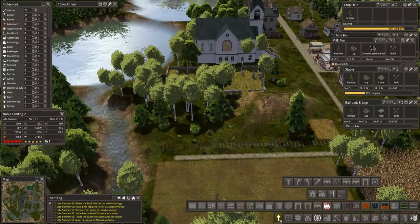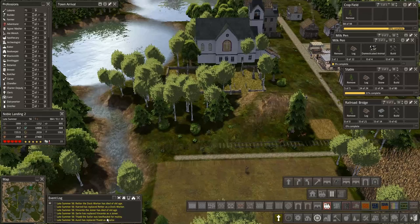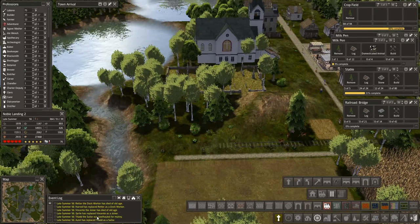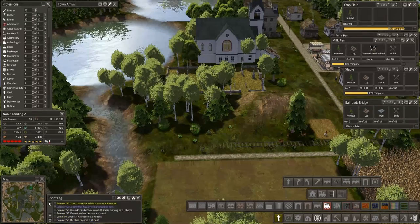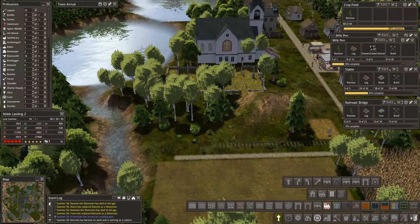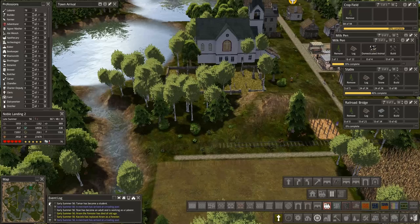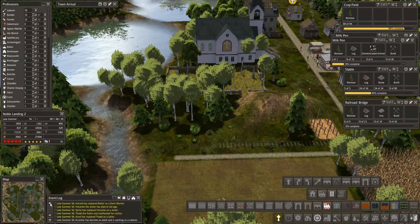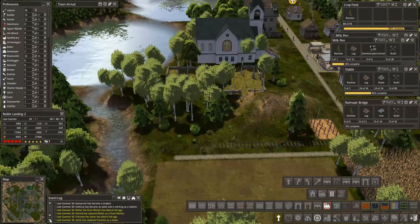So with that — what was that? A sailor was keelhauled for mutiny — wow. What was the other one that gave us a warning a while back? Old age. Anybody not old age? Nope. Maybe it's more recent. Old age. Nope. Okay, so that's interesting.